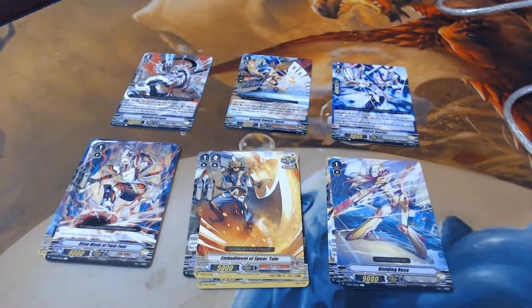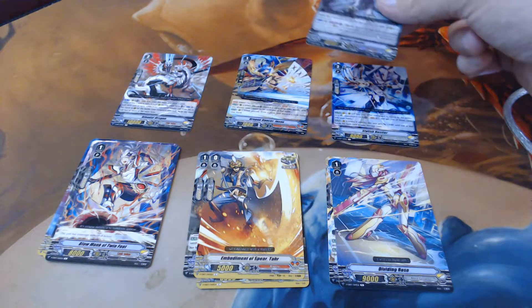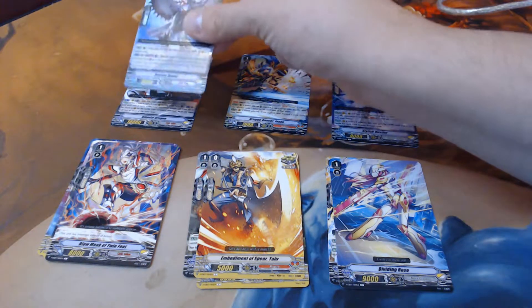Destiny Dealer is a Messiah card. On Vanguard win: place the top card of your deck on rear guard as a lock card. On Rear Guard: Soul Blast one, look at the top card of your deck and put it on rear guard as a locked card. He's not bad — he's really good for Messiah.